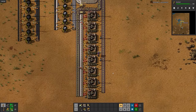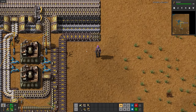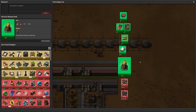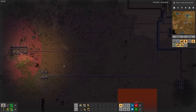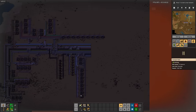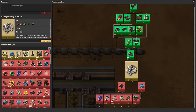Engines require only 3.1 iron plates total. By comparison, vanilla engines require 9 plates — I wonder why they're so cheap. Oh my goodness, he's so cute. Little tiny little guy. I love him. I went ahead and placed enough of them to cover the entire base. Next up is automation 2. Now I'm just researching stuff that looks cool. Silicon processing is next.